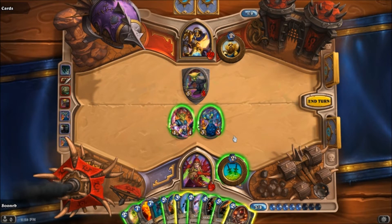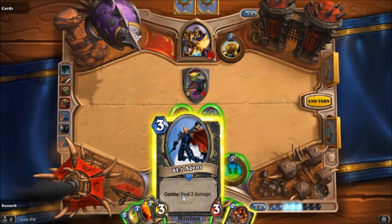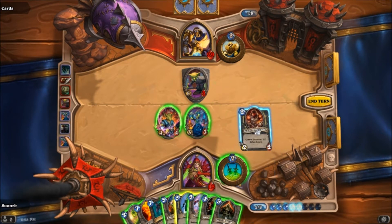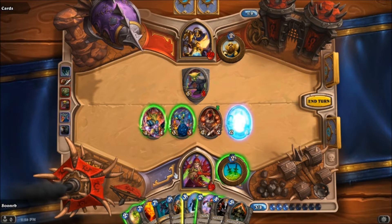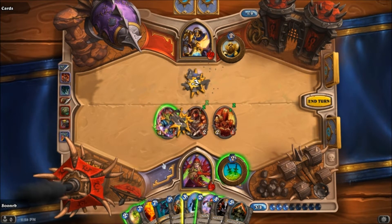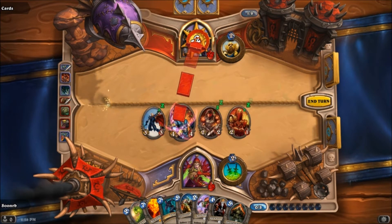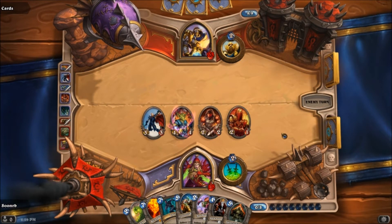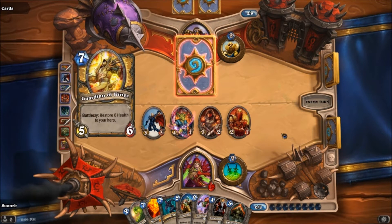Okay, so now I have the option of playing this. He's getting even more minions — hoping he doesn't have a Consecration. And I could play this as well. Then next turn I could Frostwolf Warlord. Yeah, I think I'll do that. So I'll go ahead and trade this out, and I'll just use this to do 2 damage to him, I suppose. Alright, so things are looking up a little bit. A Consecration would hurt a little bit here, but it wouldn't be like crazy life-threatening or anything like that. Yeah, he would kill 2 of my throwaway minions basically.